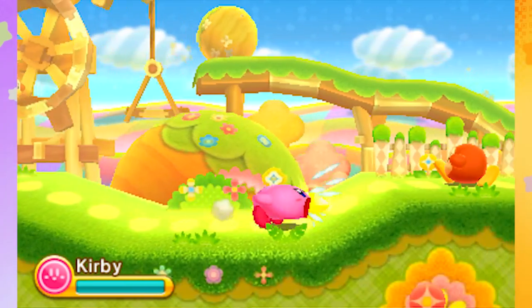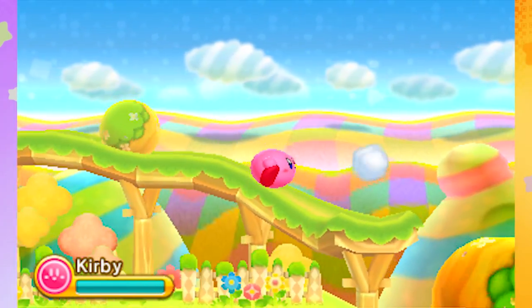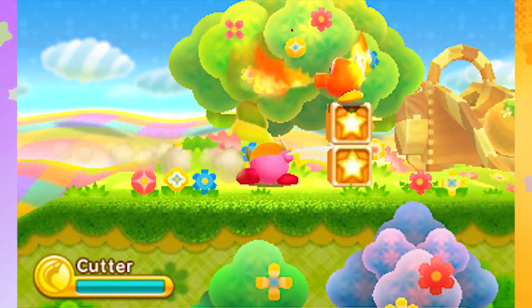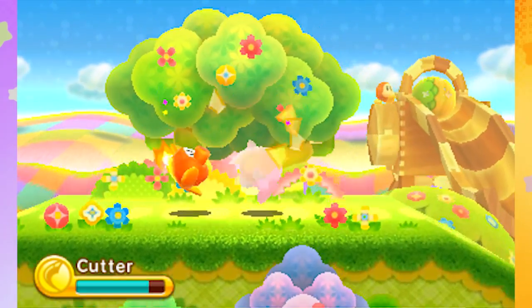I don't know if I would trust Kirby to save me if I was kidnapped by a weird spider. He's pretty reliable in the past, but I feel like Kirby would get to the last stage, beat the final boss, free me from my cage, and then just eat me or something. You never know what to expect from a guy who built his house on Dream Land.